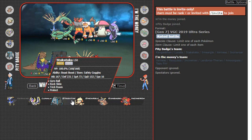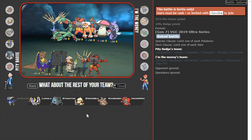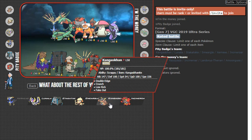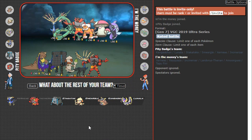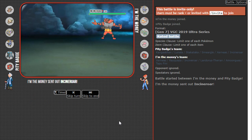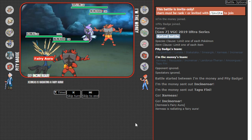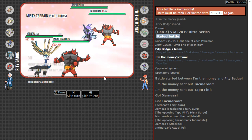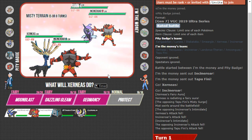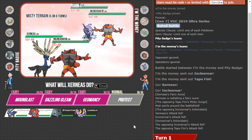I kind of want to beat my opponent's Xerneas from getting Geomancy up and then bring in the Stakataka. So I'll go Xerneas with — hmm, maybe Xerneas and Lunala — I think I'm bringing Incineroar. Not bringing Kang because Kang isn't really that good against my opponent other than for chipping. I'm going to bring Xerneas, Incineroar, Stakataka, and Lunala will be the back Pokémon because I want Lunala to hit the opposing Whimsicott. I see Fini plus Incineroar as the lead.